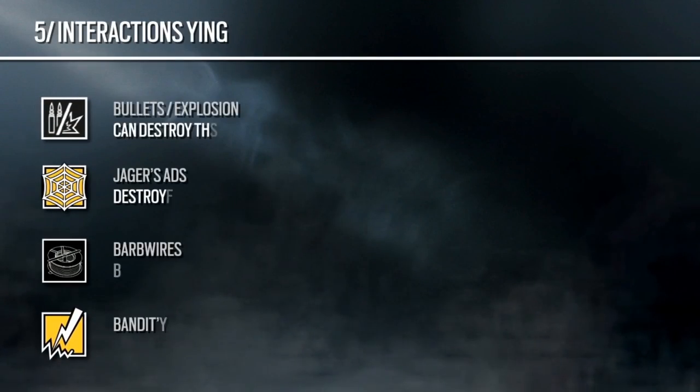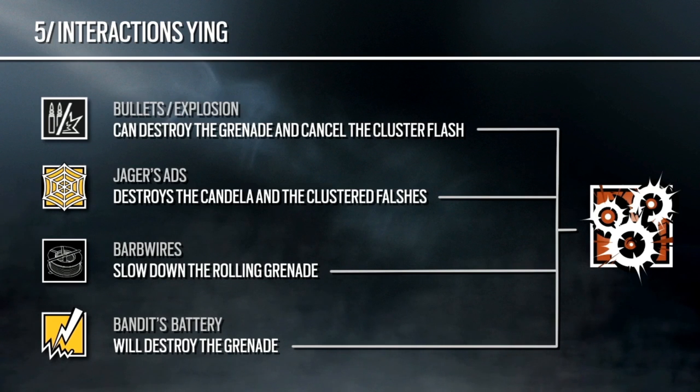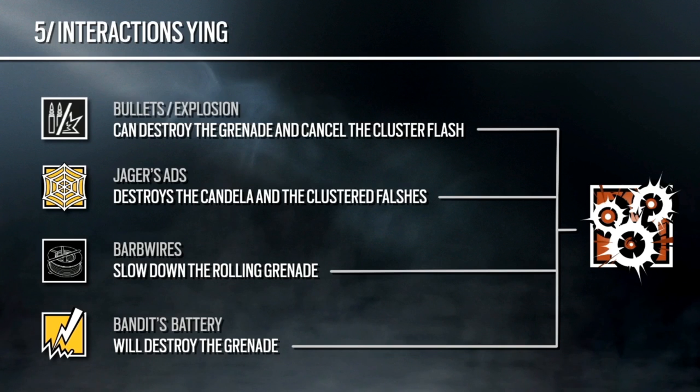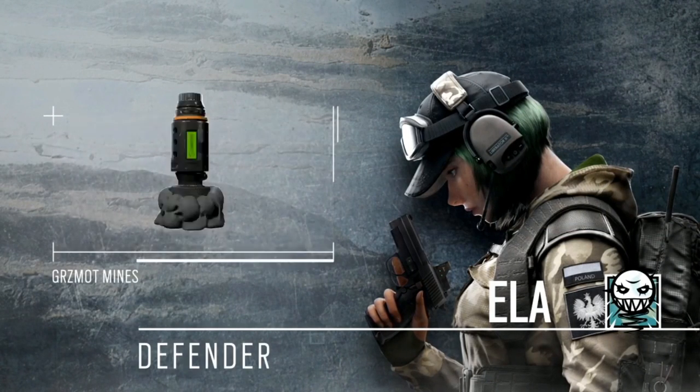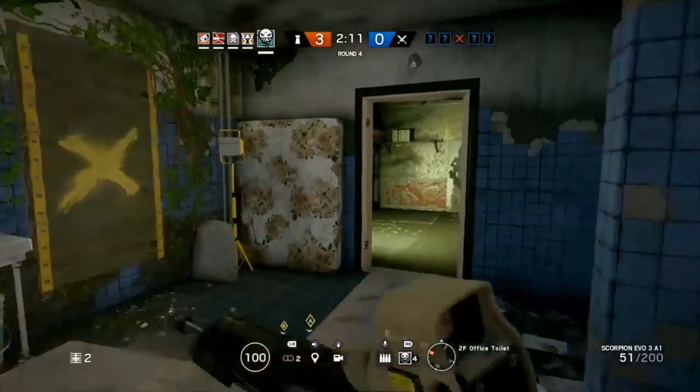What will counter Ying? You can shoot the Candelas if she throws or rolls them into the objective. Also, if you throw or roll them in, Jäger's ADS will catch the whole Candela. If she mounts it on the wall, the ADS will try to remove the individual flashbangs as they come in. Barbed wire will slow down the Candela so it's easier for defenders to shoot. And if a Bandit battery is on the wall or barbed wire and the Candela hits it, the Candela will be destroyed.